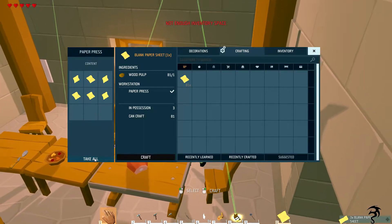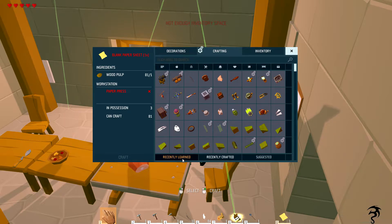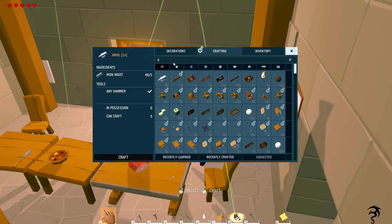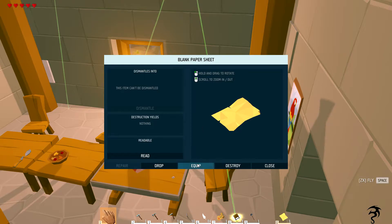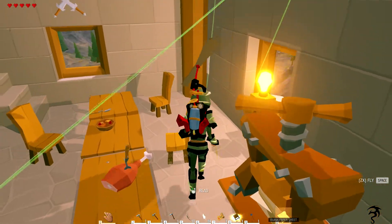Let's check this — recently learned: nothing here, nothing here. Can I make a book? No. So what does the paper do? I can make a note, I don't think — is the paper useful at all? Equip — does it do anything? Oh, I can open it! So I'm assuming... let's check something real quick.